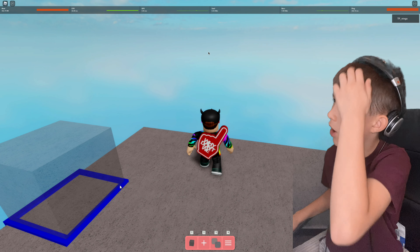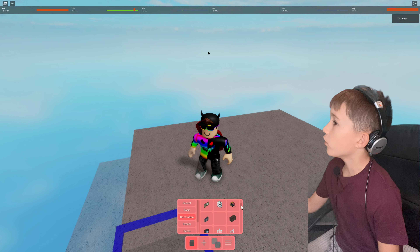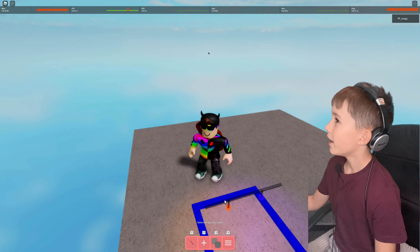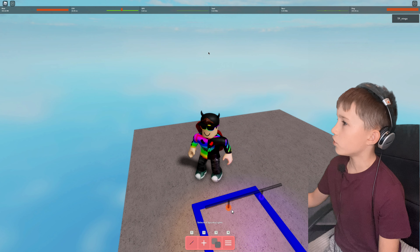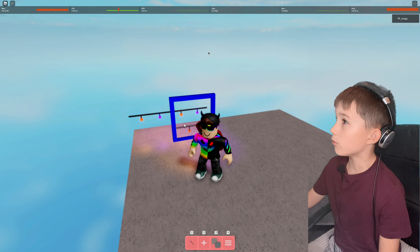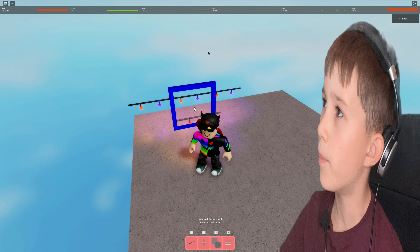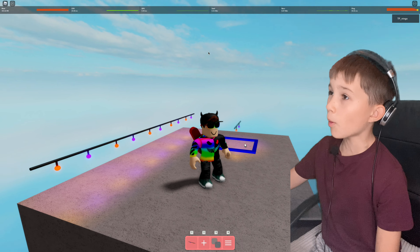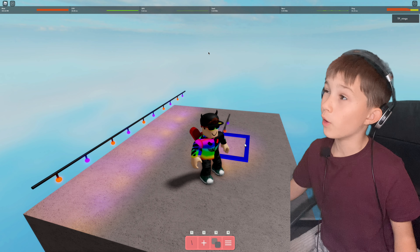I just hopped into Build Mode. It'll be on decoration, of course. Here they are — the lights, which are also called Spooky Lights. I'm going to put them down here. I really like the orange and purple combination. I'm probably going to use these in my build map just for a Halloween theme.